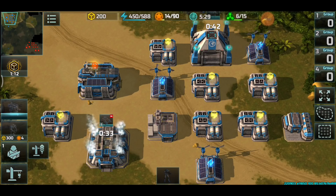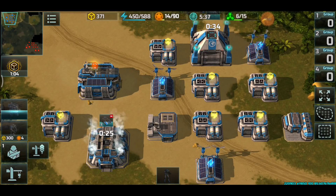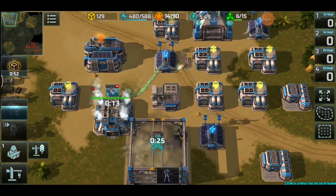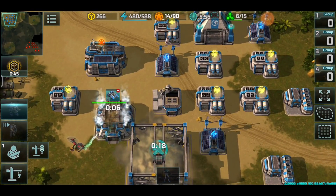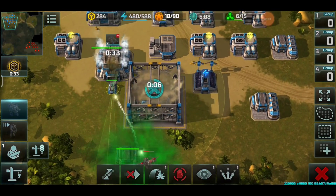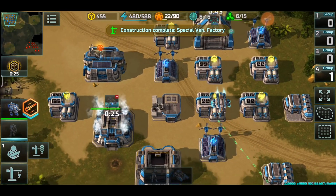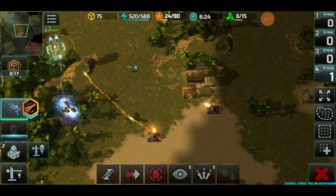Waiting for Zeus and Seraphim to pop out, using a resource boost. The Wasp is trying to use an acid strike on my vehicle factory, but it won't be successful. You also need to upgrade your building armor — it's only not effective because the armor upgrade is maxed out. If it's not maxed out, you can expect a ton of damage. Zoning out that Wasp, adding more supply to develop the base faster.